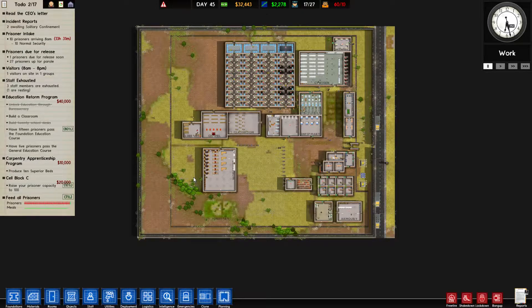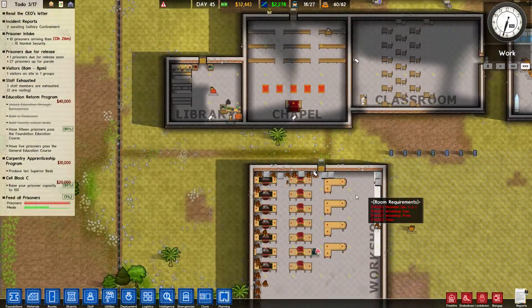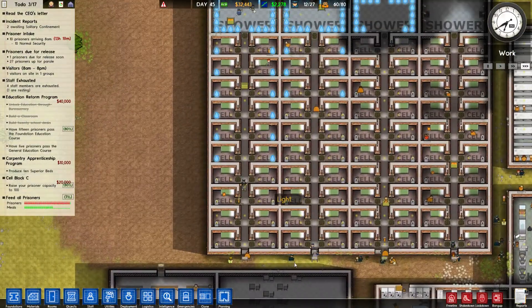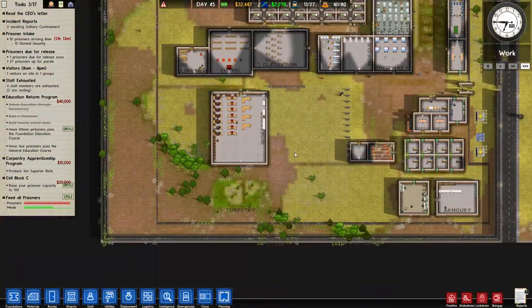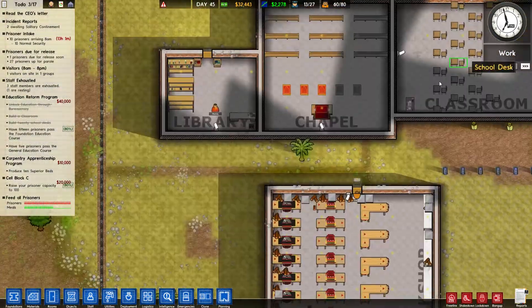Hello guys, my name is folks, and welcome to part 25 of our Prison Architects series. Let's continue. In the previous episode we've constructed some more new buildings - mainly just a library. We actually did not construct anything else. The workshop has already got expanded a little bit.